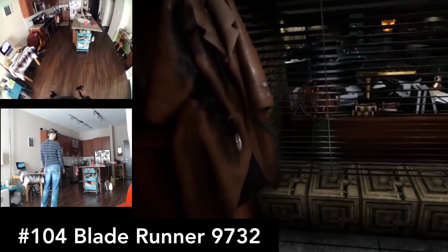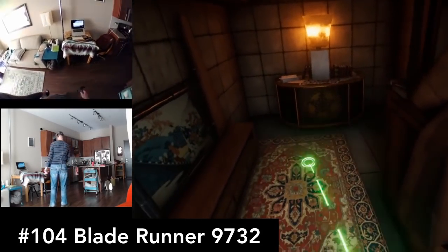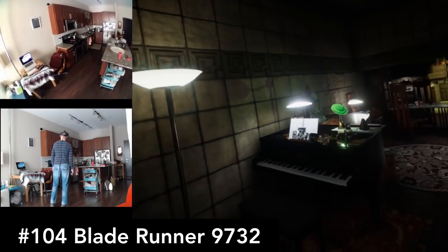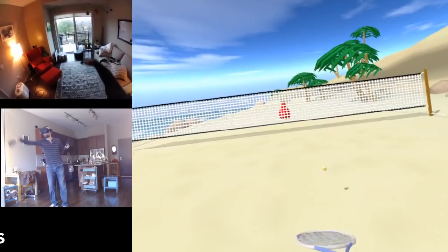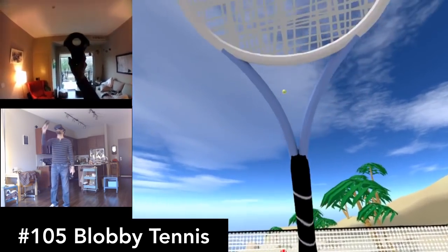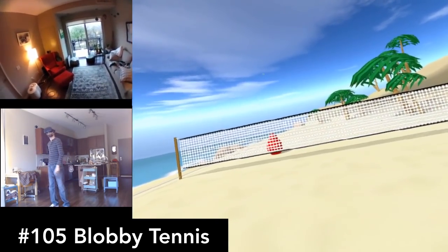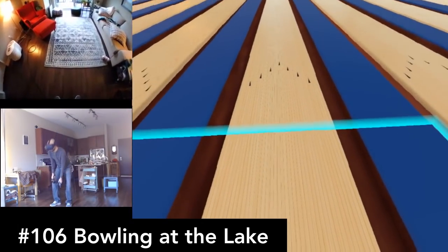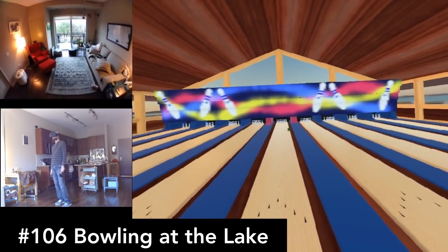Blade Runner 9732 has you walking through the apartment that's in Blade Runner. If you're a fan of the movie franchise, you'll probably like this. It's pretty well made and really nice visuals. Blobby Tennis has you playing tennis with a blob on a beach. It does sound strange, but it is strangely addicting to play.